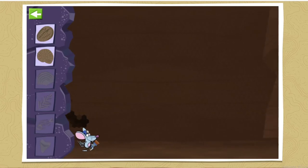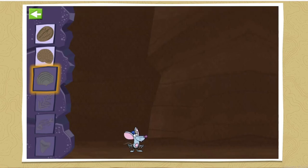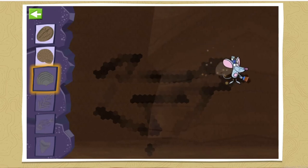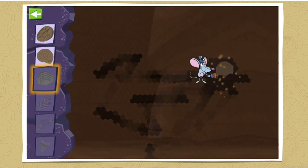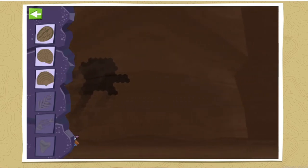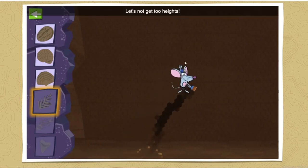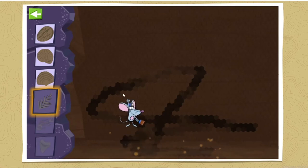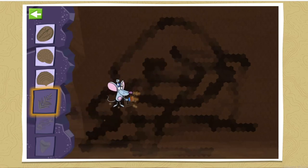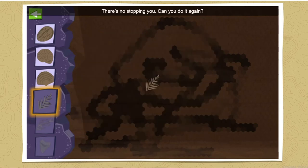Can you do it again? The next fossil you need to find is a brachiopod. Don't drop me. Let's try to find another one. The next fossil you need to find is a fern. Sweet job, looks like you found a fern — there's no stopping you, can you do it again?